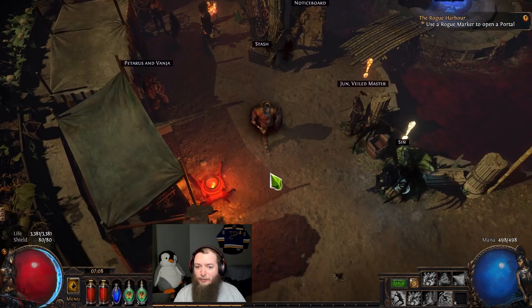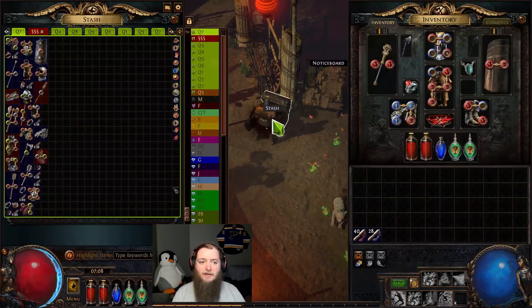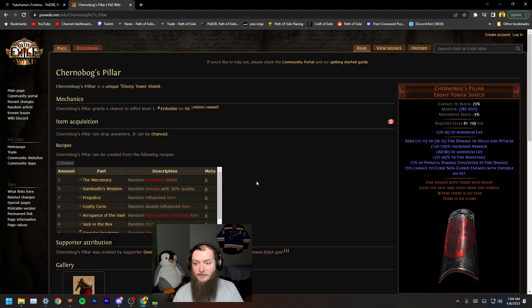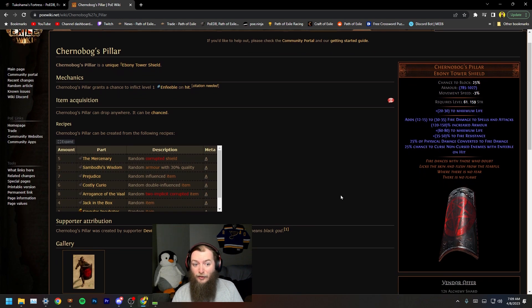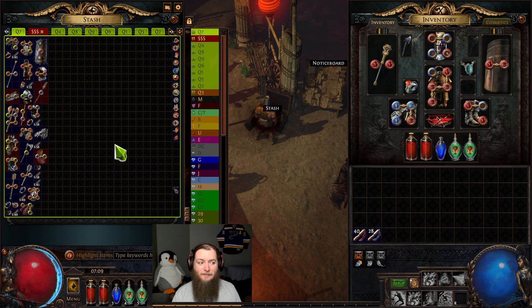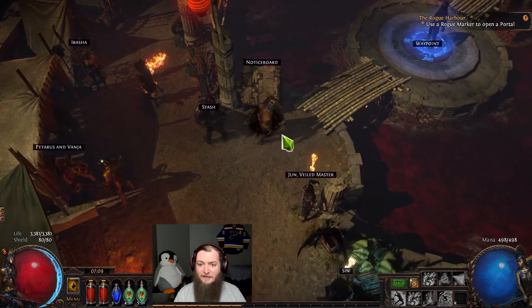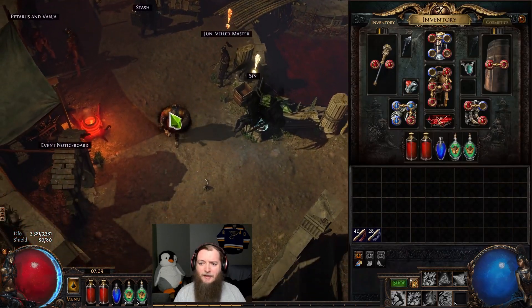Today my goal is to explore how we can use crucible to try and target farm uniques, because I am looking for Tukahama's Fortress, which is an ebony tower shield. It's level 61 so here in act 9 I can start getting this base to drop. The idea is I find ebony tower shields, try and find a zone where I can procedurally farm the crucible, and start rolling passive trees on these shields to see if I can get the cells for a unique ebony tower shield passive on there to work in and try to sell. But there's a second unique — Chernobog's Pillar is also an ebony tower shield. So if one of them is more rare it might have some weighting, and if it's pretty simple we might be able to force farm my totem shield here in SSF before I even get to maps. That is the main goal for today, as well as ideally getting to maps.